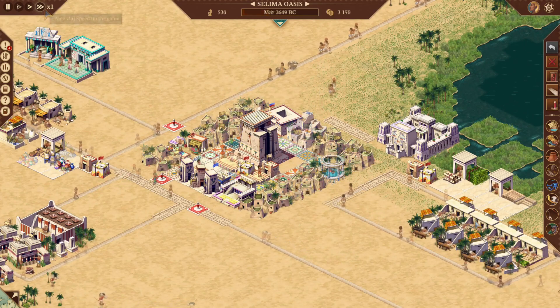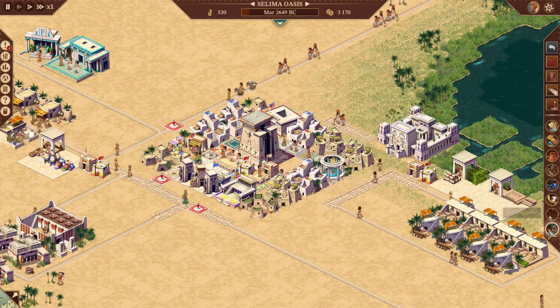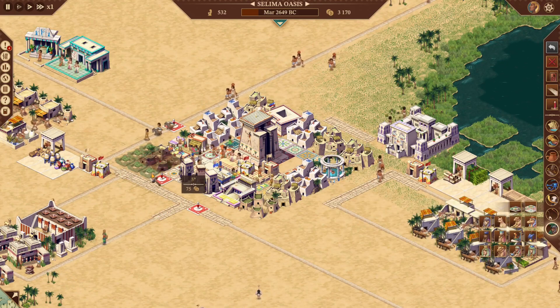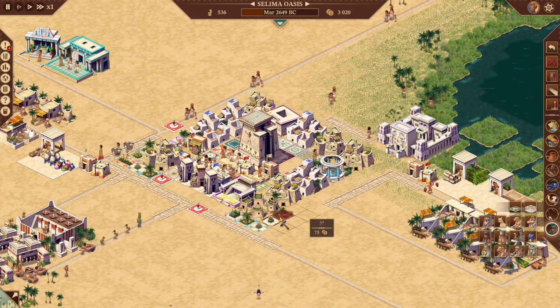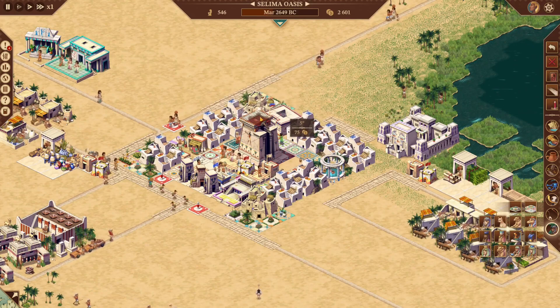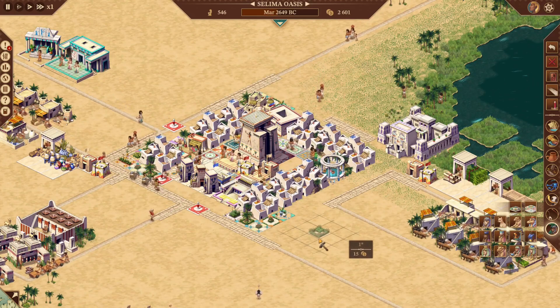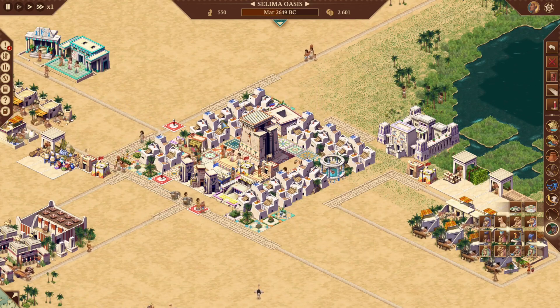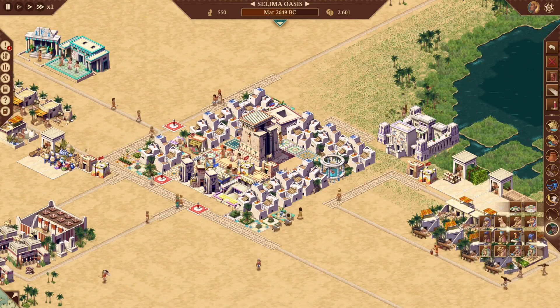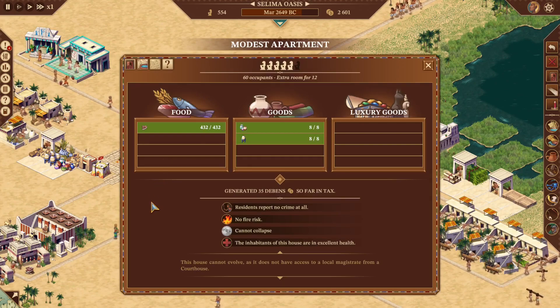This is the small senator block. This is about the time where you have to start putting some gardens in. You see we don't need a lot of extra attention in order to evolve everybody all the way up to modest apartments.